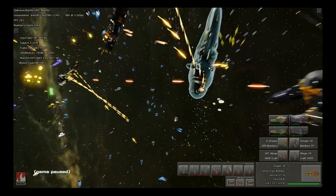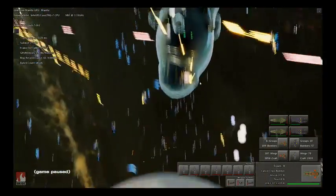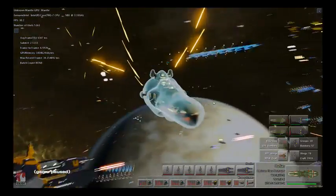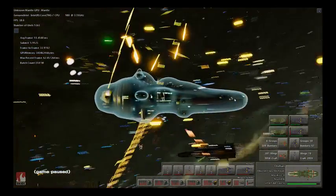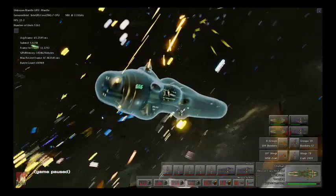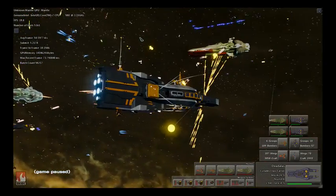We didn't want to sacrifice detail and fidelity to chase a unit count though. Nitrous can render little details as well as big scenes. Check out the capital ship's turrets — note that each ship has turrets that track independently. The hyper-efficient use of the CPU in the Nitrous engine frees up processing power to be spent on other gameplay features.